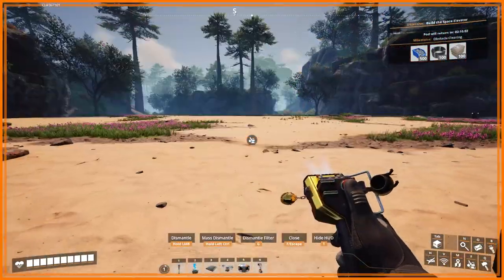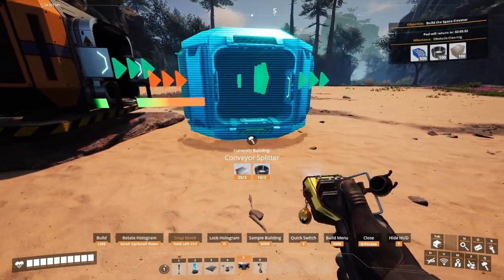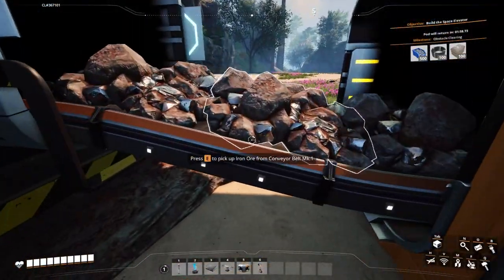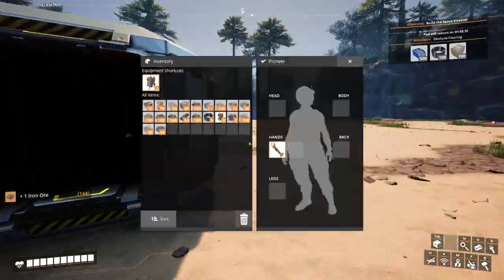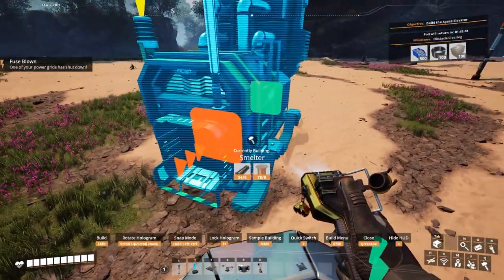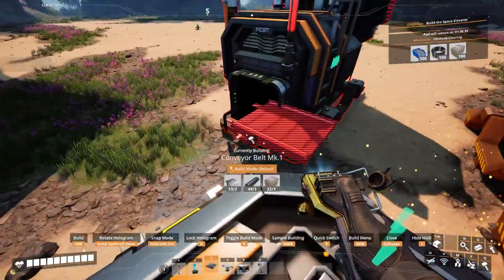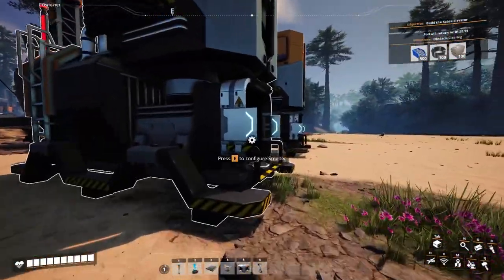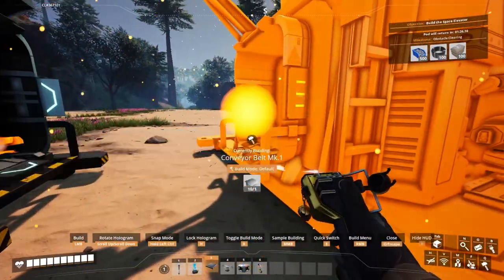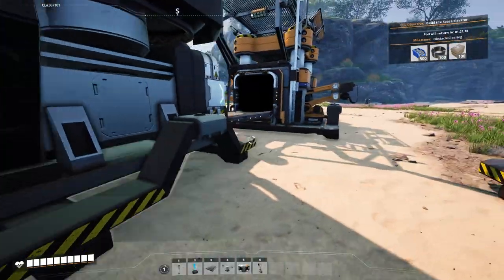First thing that can happen here is we can work on this iron setup — put this into a splitter. It comes out at 120, but it's bottlenecked by the belt at 60, so this is going to come out on Mark 1 belts. Smelters are 30 in, 30 out. Oh no, the power's out again. I'm going to get biomass up and running. This constructor will turn the ore into ingots — 30 in, 30 out.